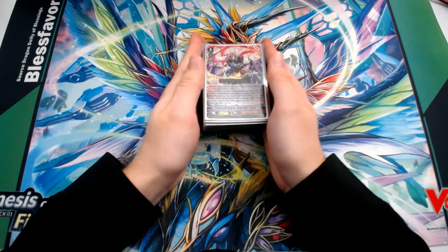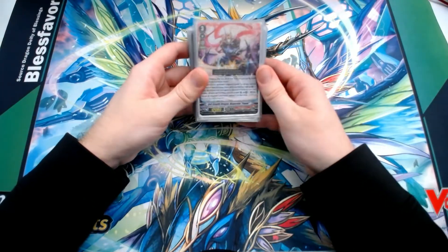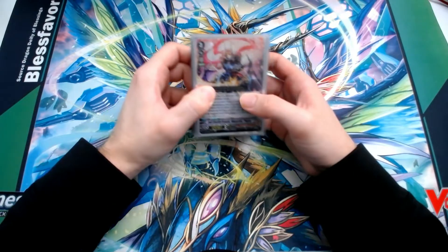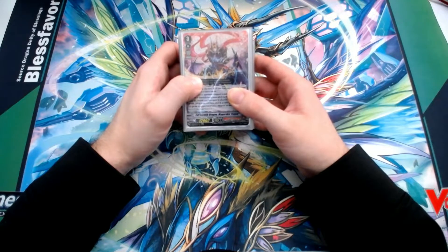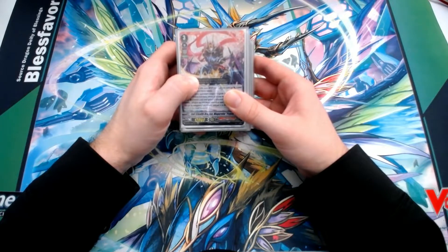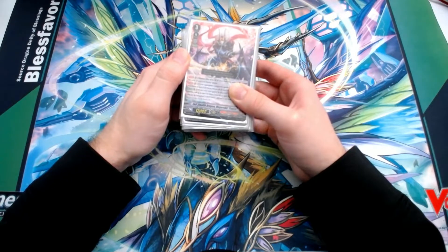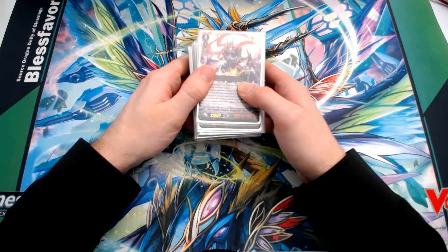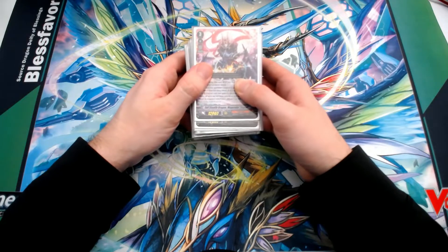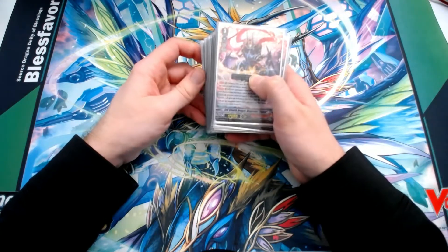Continuing on with my deck profile trend for Vanguard, I'm moving over to V-Series or V-Format. I've got my Nubatama deck centered around Evil Stealth Dragon Magoroku Fugen. I got into Nubatama in V-Series because it was a really cheap deck to build, and I had fun with Magatsu Storm when it was first revealed as a more complicated, challenging deck compared to the straightforward decks at the time. Shiranui is probably still the best Nubatama deck, though it's being pushed out by the best decks coming out of the latest V-Clan Collection.